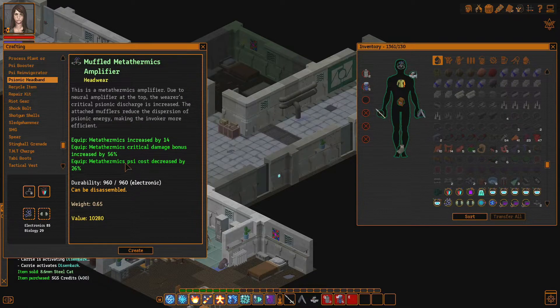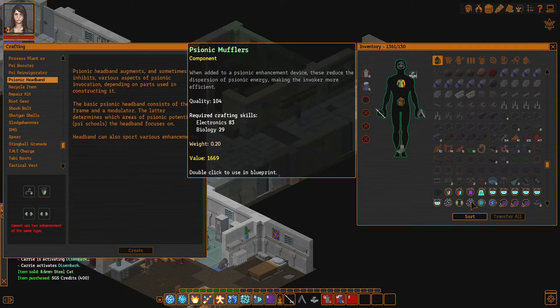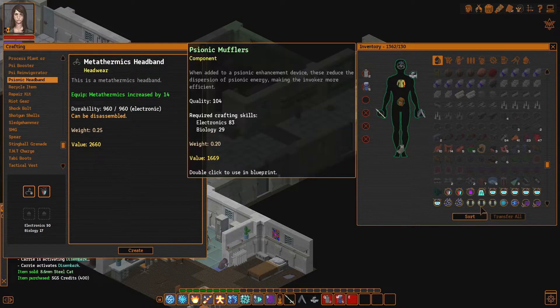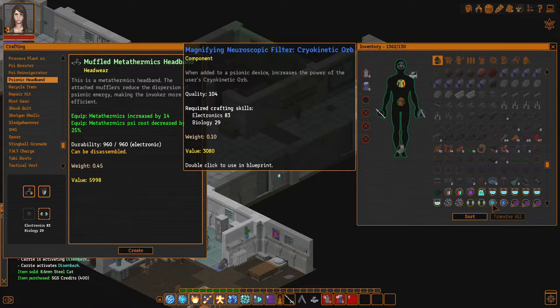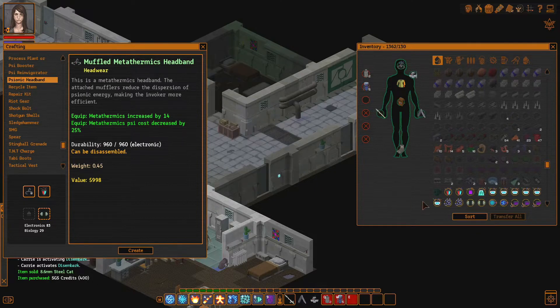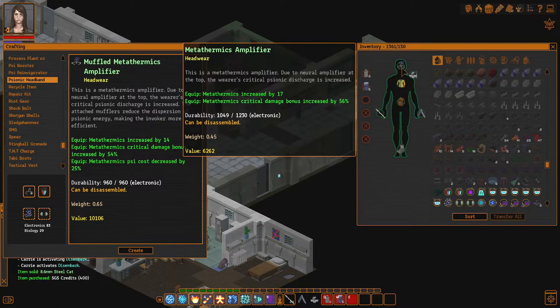We have psionic mufflers — psychosis decreased by 26%! I can't believe that, that is so good. I'm not even going to use the very high quality ones. If I use this amplifier, or even this one, the difference is basically nothing — it's only a 2% damage increase, and because it's a bonus rather than a flat 2%, it's even less than that. Let's say I do 100 damage — it goes from 156 damage to 154 with this bonus. So that's less than 2%.